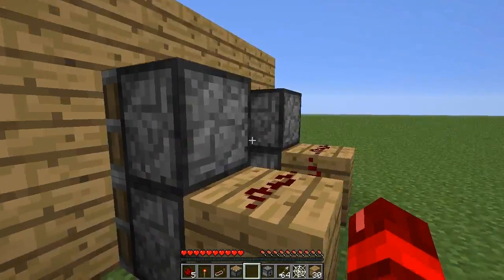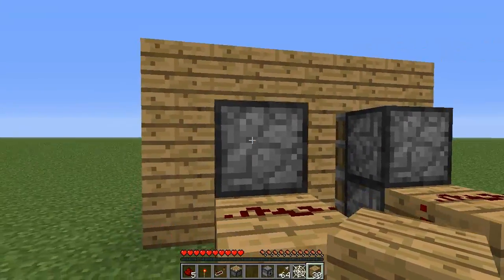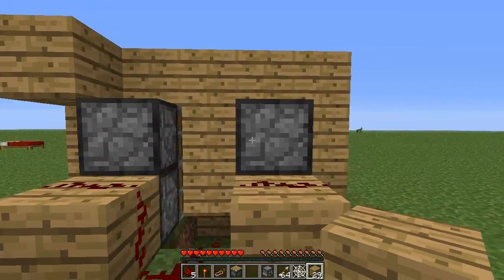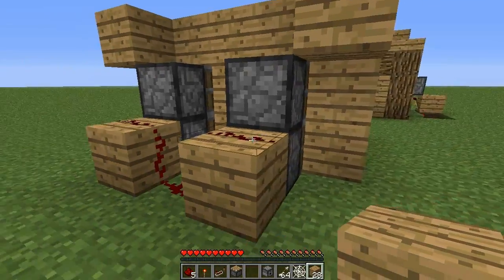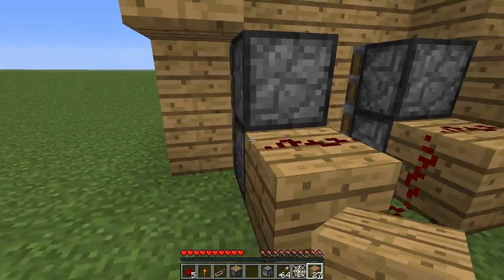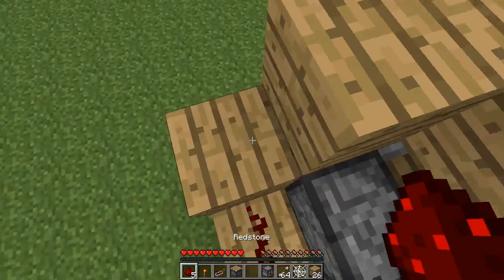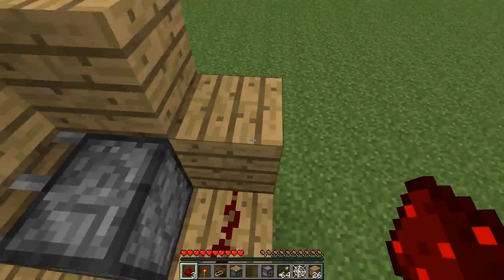If we come around the side here, we're going to place a block diagonal to this piston here like that, and the same on the other side. Then we need to place a block to the right of that Redstone and one to the left of this one, and then put your Redstone dust on top of those blocks we just placed.